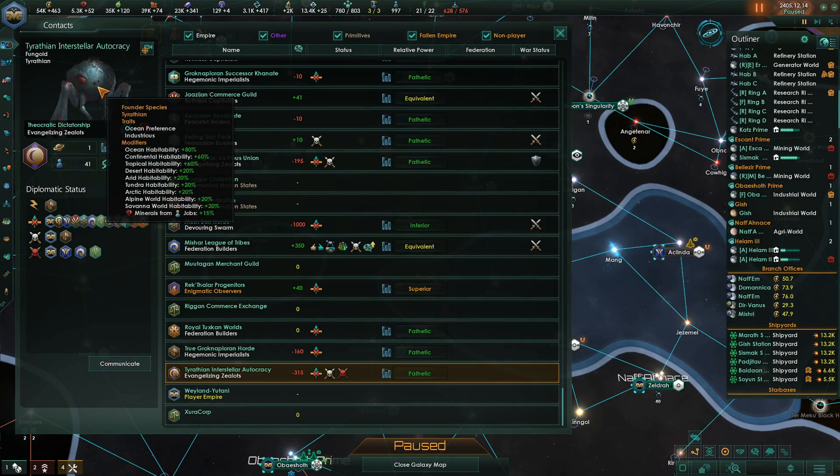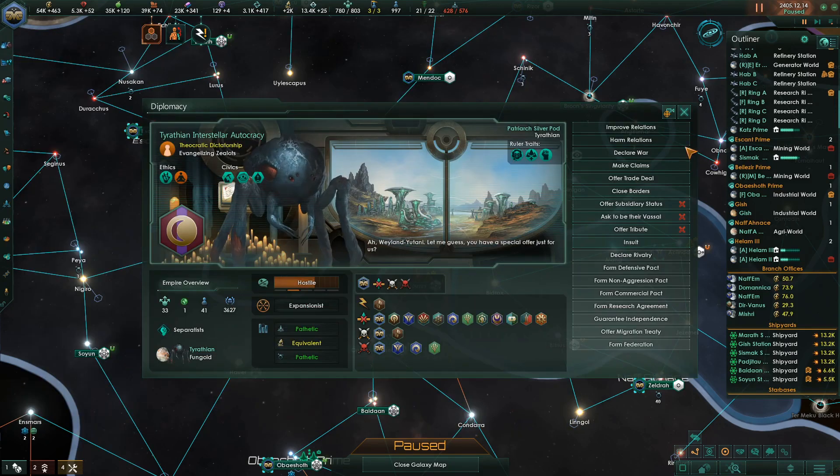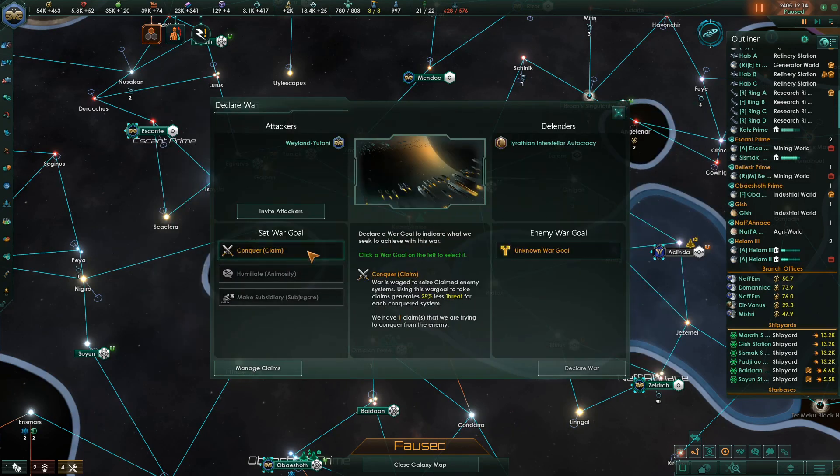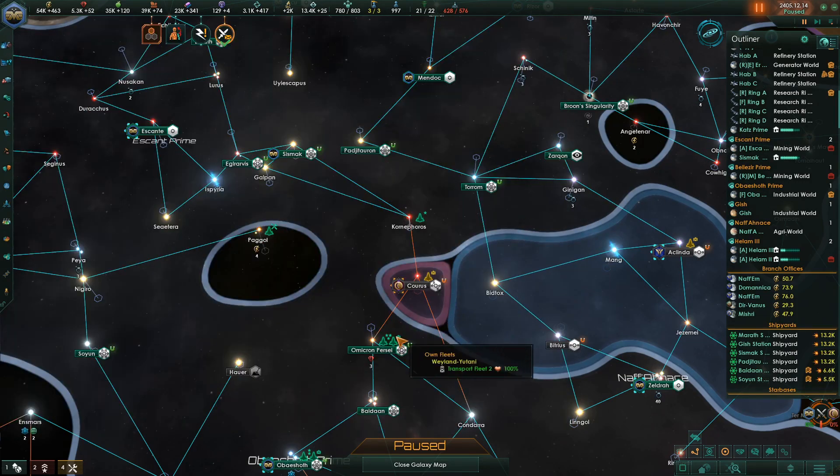Founder species, Tyrothian traits, ocean preference, industrious. Alright, let's go. Declare war to conquer claim — not to humiliate, not to make subsidiary. We have only our customers' best interests at heart. Exactly right.